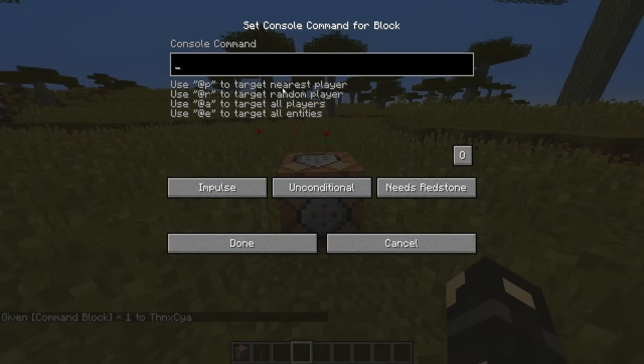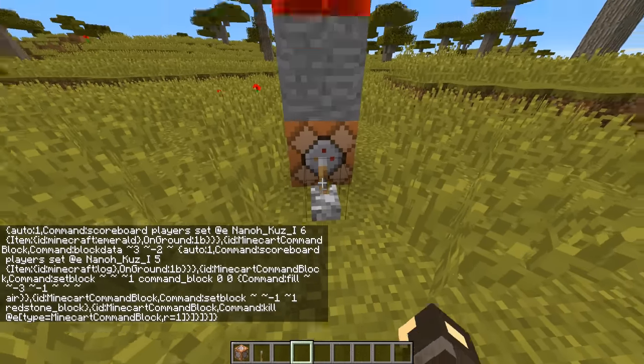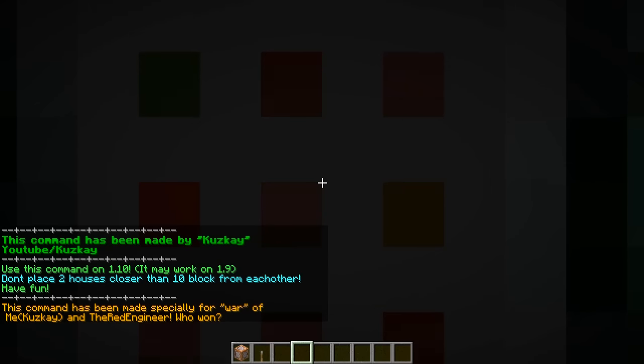Head to the linked page in the description to the developer's site — this one is by Cuzk — and copy the whole command in, which is like 25,000 characters. If you've never done this before, don't be alarmed, they are super long. Just paste it in, done, and put the lever down.